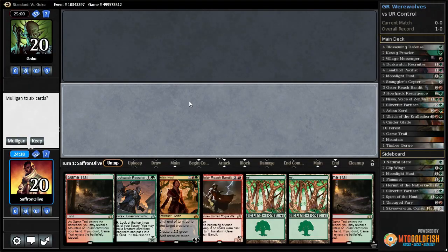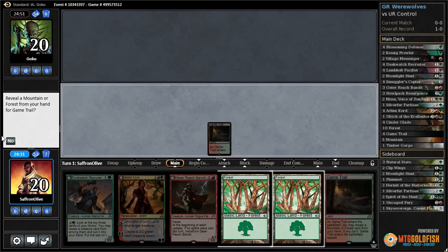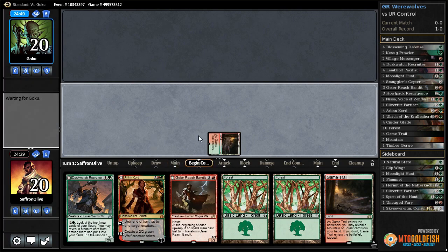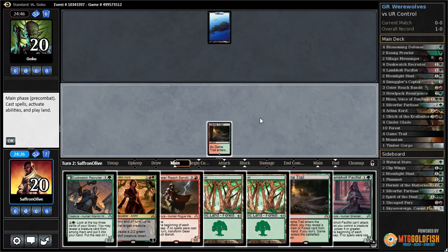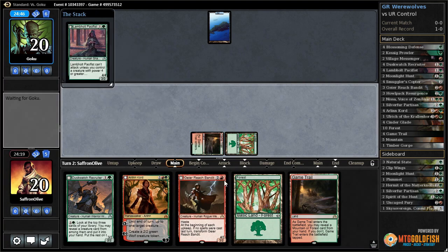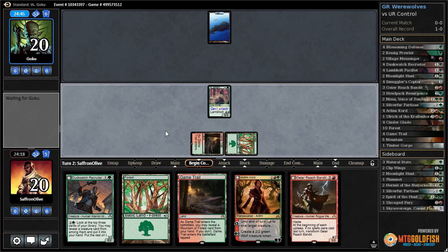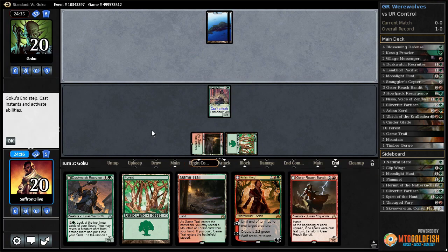All right, brew time — playing some Green-Red Werewolves in Standard. Got a reasonable curve, not super aggressive but functional. Start on the game trail, opponent on an island. Let's play a forest and lead on Lamholt Pacifist. If our opponent doesn't have a spell we'll get to flip it, and if it's a control deck they might not have a turn-one play, especially if they want to cast something on their main phase like Anticipate.